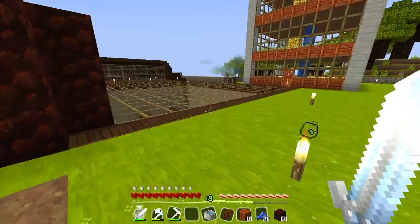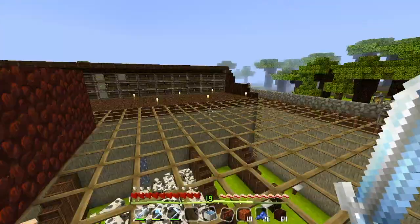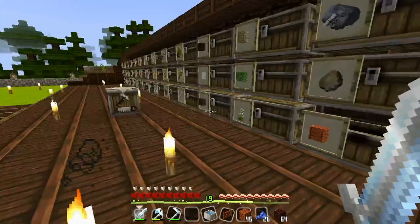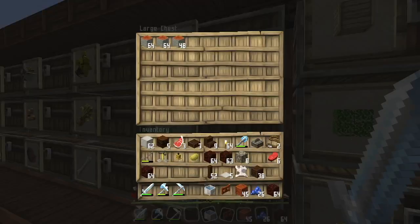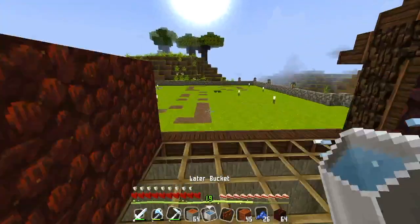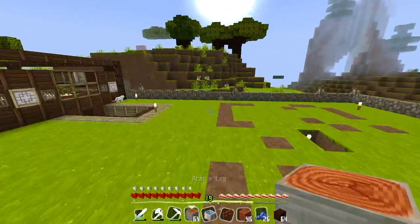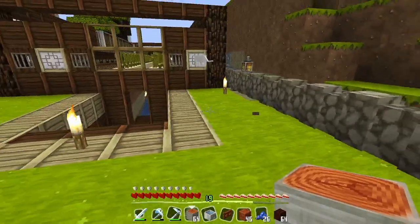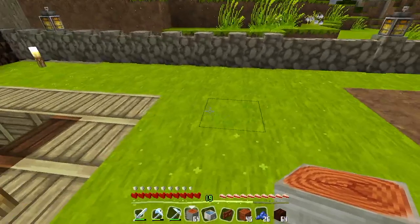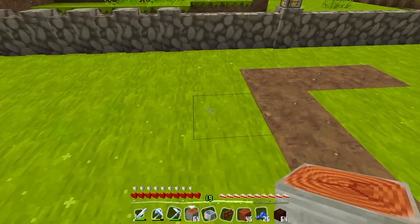So now let's crack on with the villager trading hall. It's going to be very small and mostly built out of acacia wood. It's going to be right next to the skulk farm, about a few blocks away. And there are some cats here — that's great, we can have a cat farm soon.